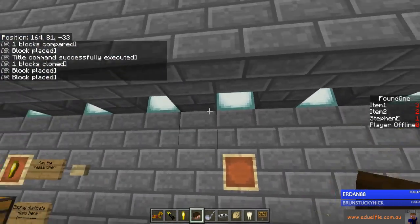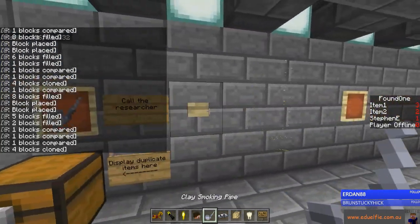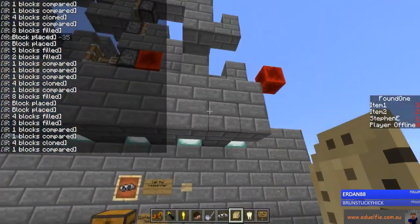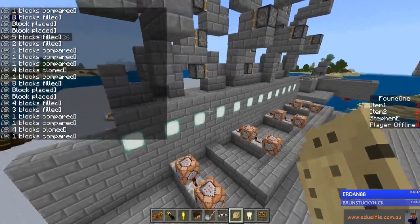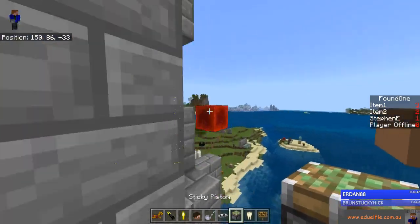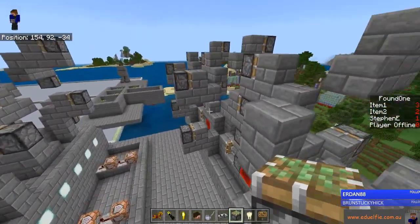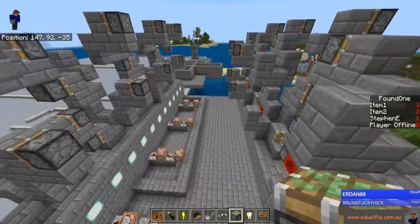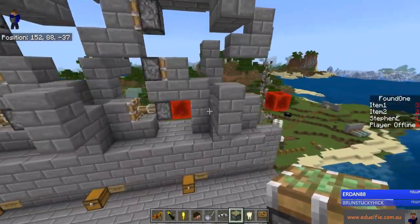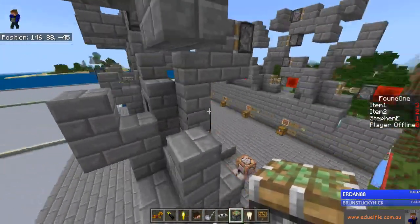I need to manually add in the pistons on the end there. Obviously didn't come out far enough because they're not here. Where did that get done? That's interesting. Anyways, I need to put a piston there.